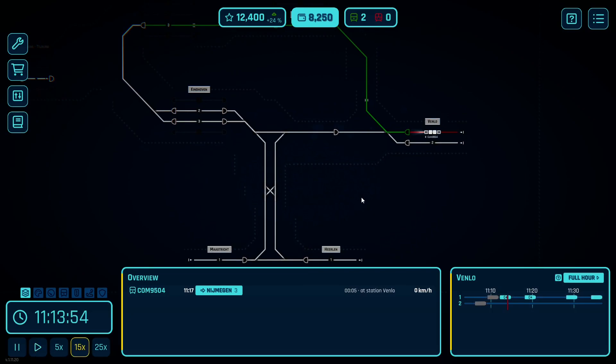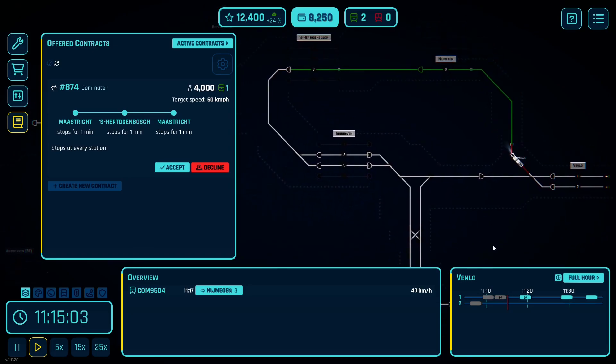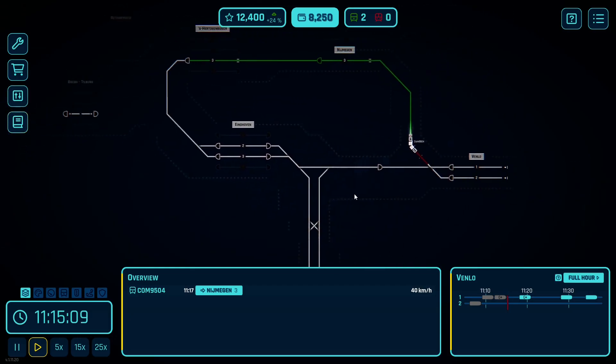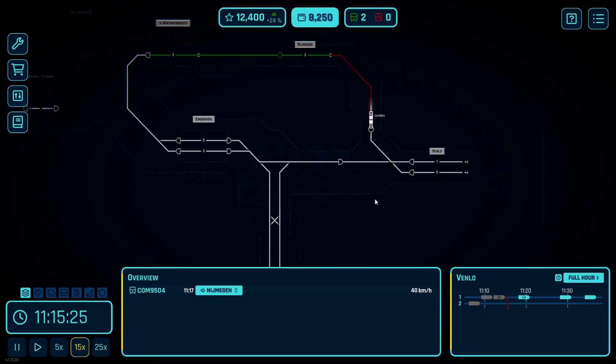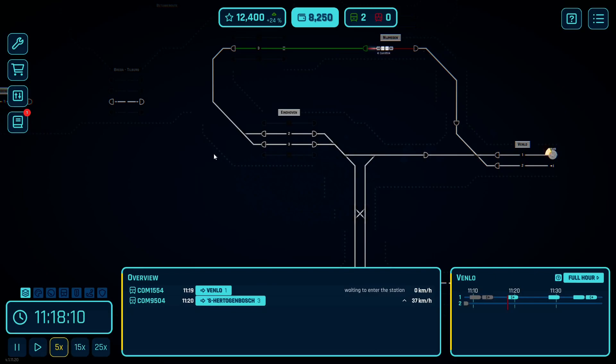We're just waiting for our first freight to show up and see what that turns into. Another commuter — Maastricht to Herkutin for 4,000. If I can get that for six or seven, that might be worth looking at, because then I can just go from here up — it's just going to have to stop at Eindhoven. Pretty soon we'll be able to get to the point where the next thing might be looking to try to get faster track.